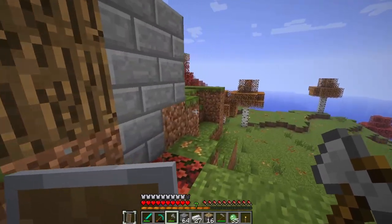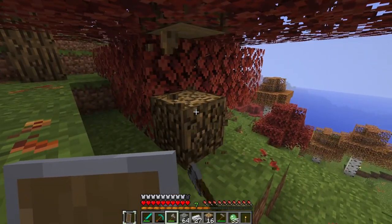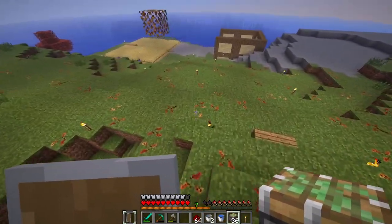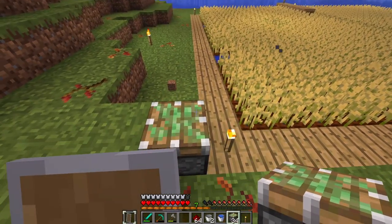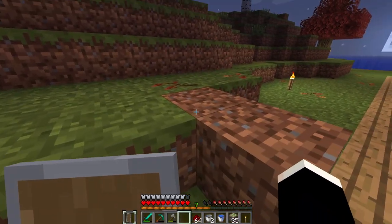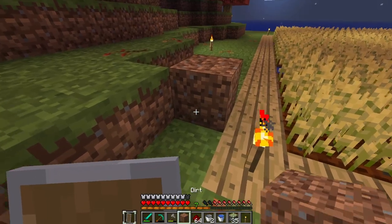I'm here just to get some slimes. What we could do is put the piston down here and have it push up. The block will be right here, and then when it goes down it'll release water, so the water will sit right here. Okay, that's what I want to do.